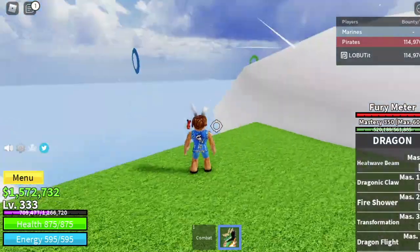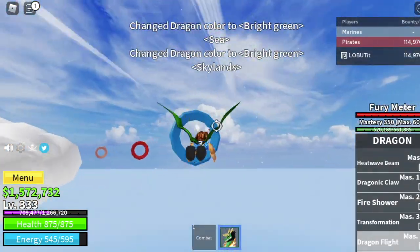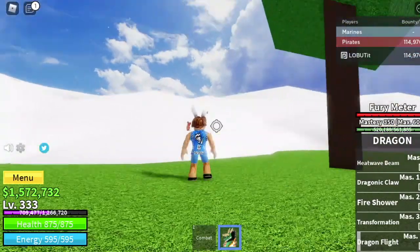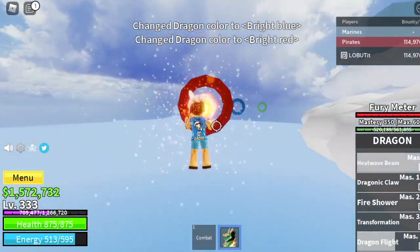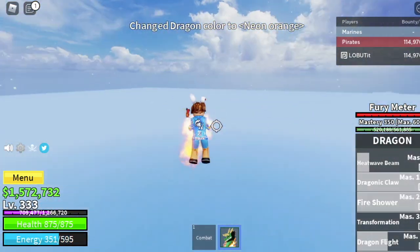Last up is Dragon Flight. You need 75 mastery to unlock this. If you're familiar with these rings, you can see them in Skypia Island. You can change the color of your dragon — as you can see the wing is blue, now red. The higher the mastery, the more color choices you get.